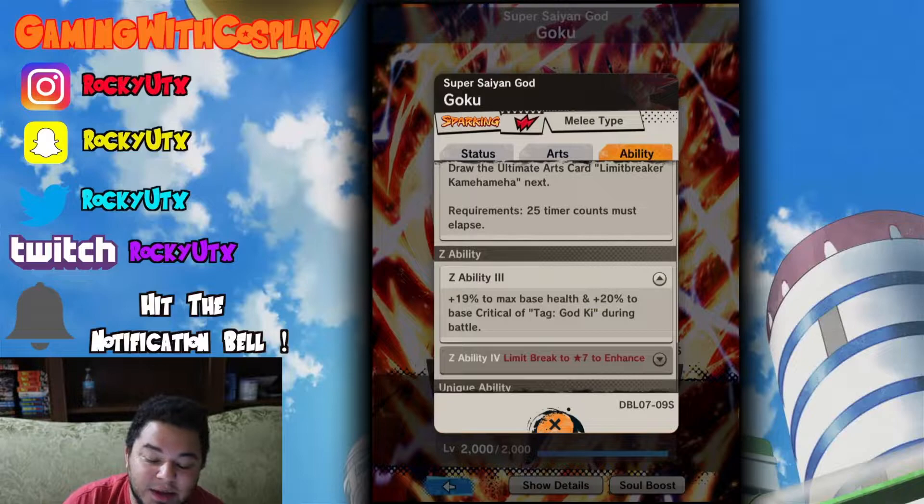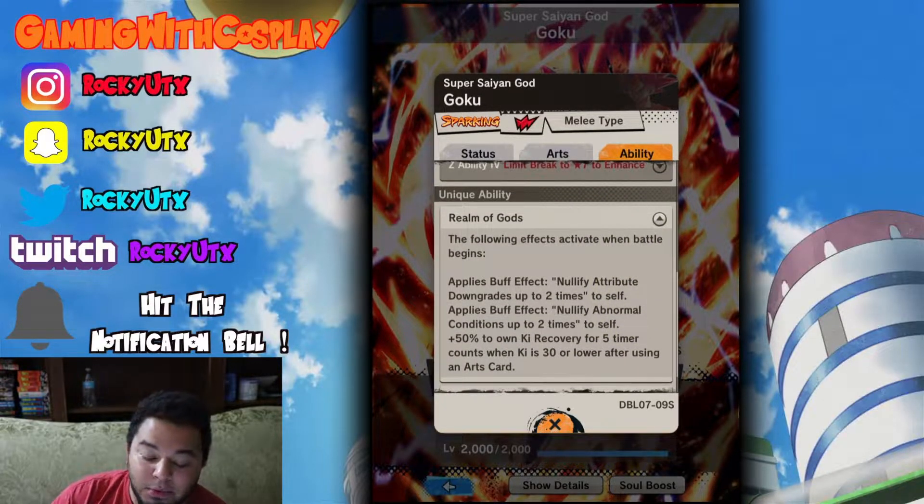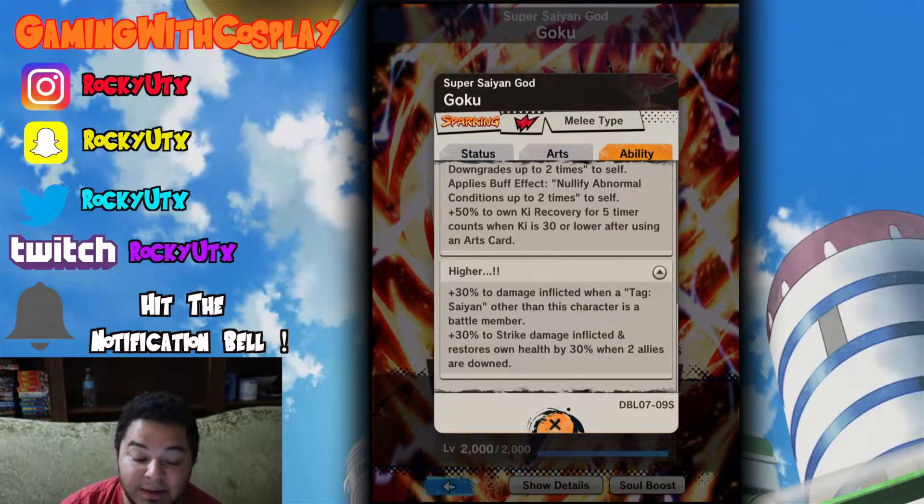The ability is at 319% max health, plus 20% to Critical for God Ki during battle. Now the only other character I have right now, luckily, was Super Saiyan God Vegeta, and that is going to be a great boost on a God Ki team. The following effects for Realm of Gods ability: applies buff effect — nullify attribute downgrades up to 2 times to self, nullify abnormal conditions up to 2 times to self, 50% to own Ki recovery for 5 timer counts when Ki is 30 or lower after using an arts card, and 30% to damage inflicted when attacked if a Saiyan other than this character is a battle member. Also 30% to strike damage inflicted and restore own health by 30% when 2 allies are down.